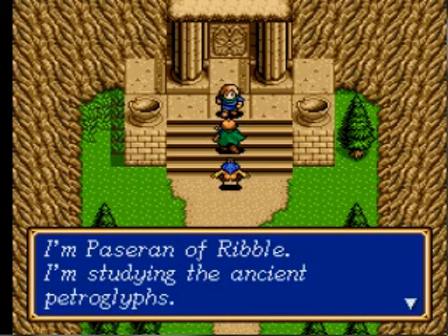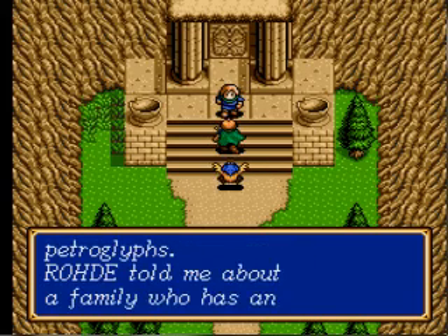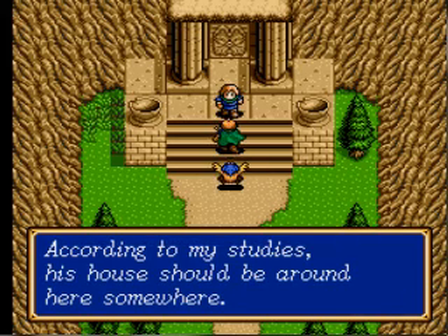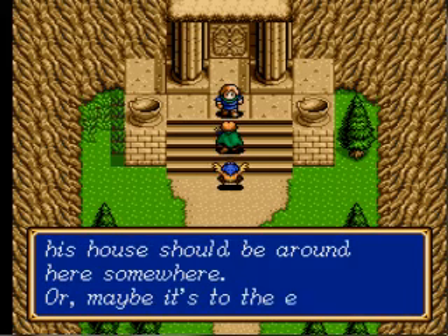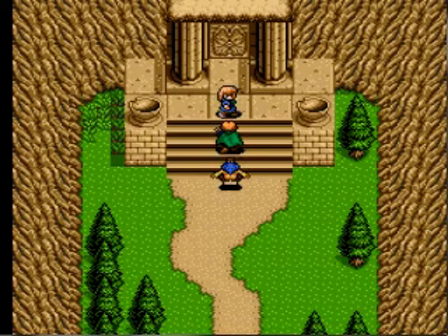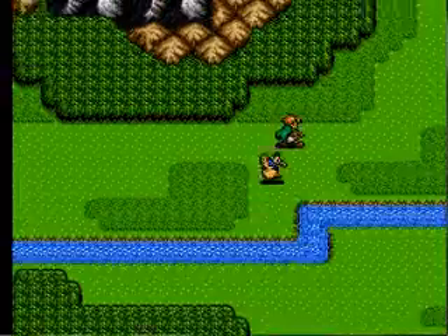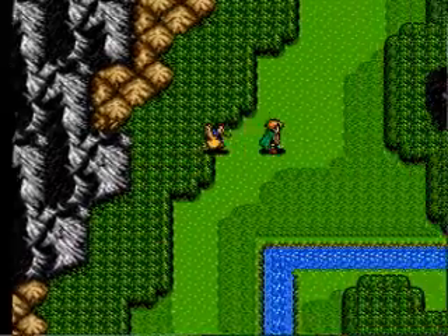Past Runnable. Ancient Tomb of Pharmacy — according to my studies, this house should be around here somewhere, or maybe it's to the east. There's your hint of where to go once you get to a certain point. East is this way — let's see if we can find this mysterious house.